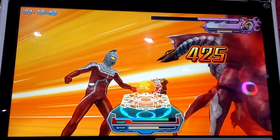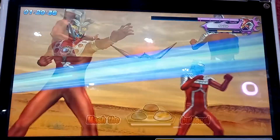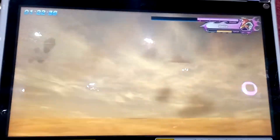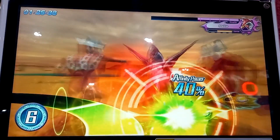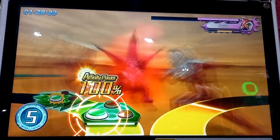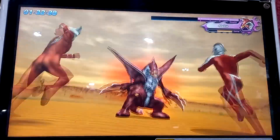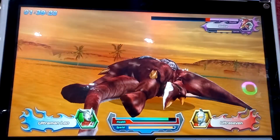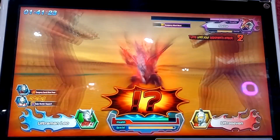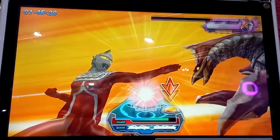Your affinity gauge is full. Press the buttons and go on the attack — what a great combo! Hit the middle button to activate it. Affinity Combo activated! Here we go. Now pull off a unison attack. Nice combo!